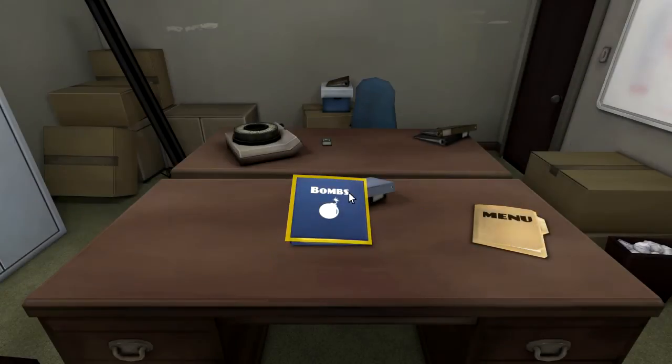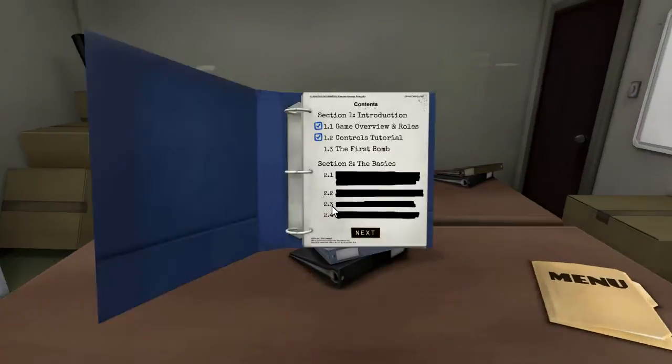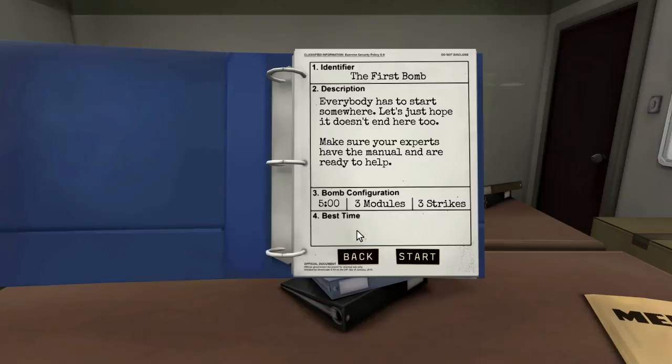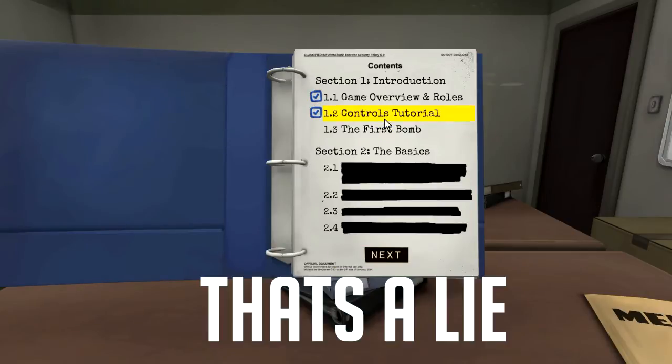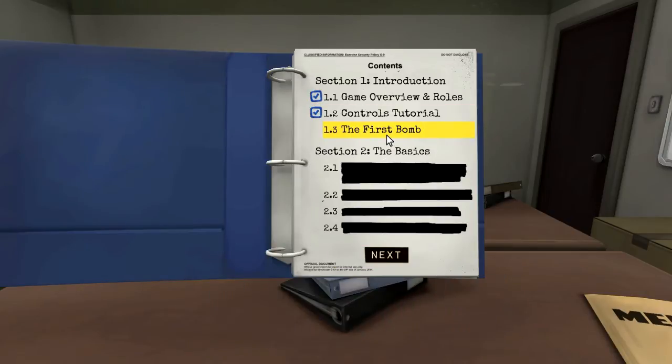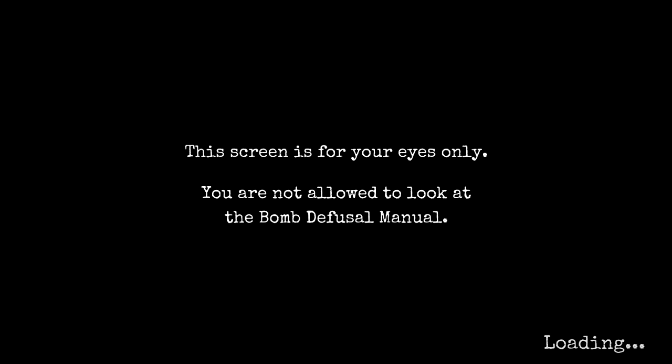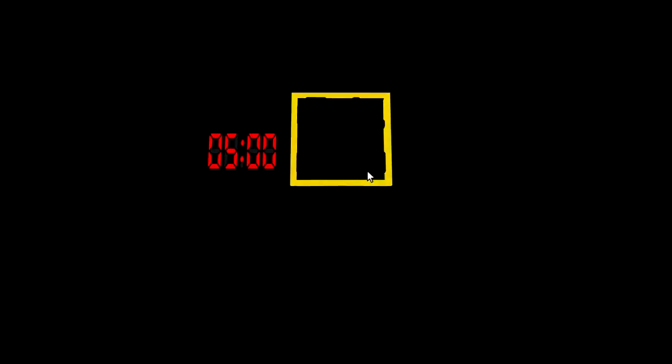I'm ready. Alright, pick a bomb. The first bomb. Do you understand modules? Yes. So I guess I'm going with 1.3, the first bomb, correct? Yeah, just do the first bomb. Okay, start. Alright, you gotta let me know. Let me exit out of that. Hopefully that won't mess anything up. Oh my gosh. There's like wires, buttons, keys, silences.